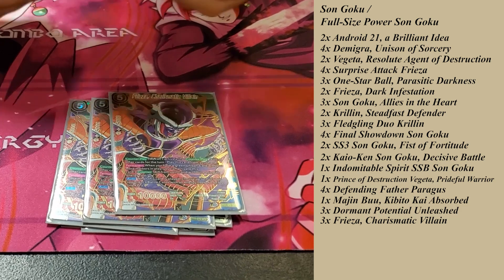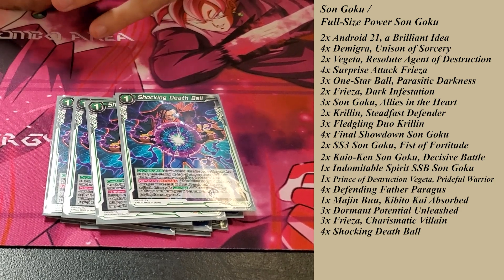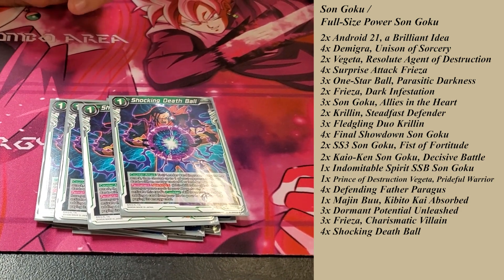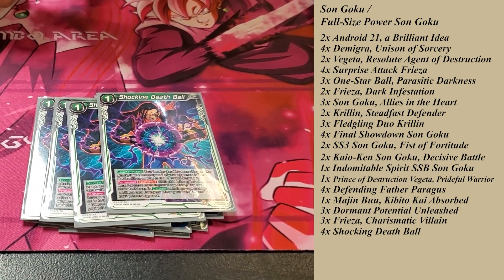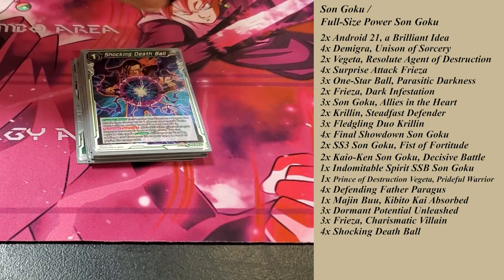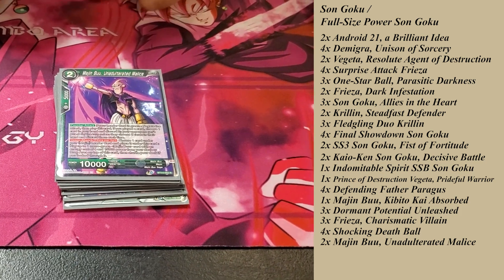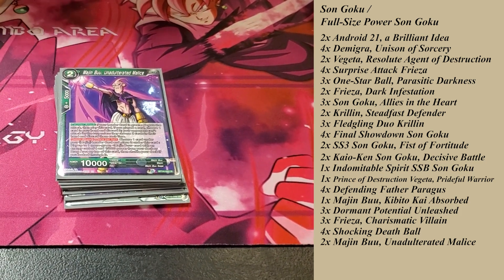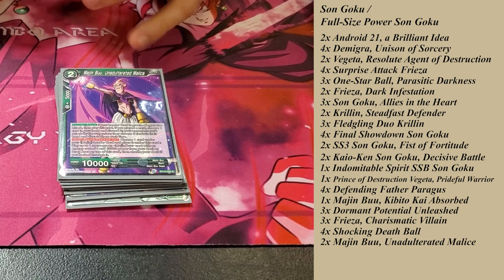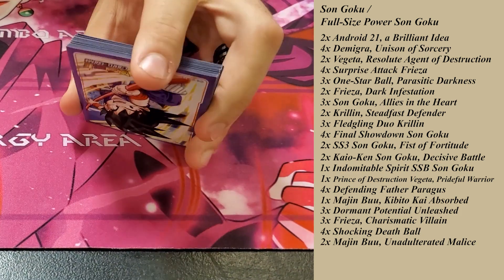I run 4 Shocking Death Ball — it's a really good negate. You get to KO a battle card, and if your opponent is doing Double Strike or even Triple Strike, it's a good take-a-life Sparking 5. Then I have 2 Majin Buu negates — your opponent has to discard 2 cards, it negates the original attack, and then every other attack after that, your opponent has to discard 2 cards and he gets played. I run 2 of those.